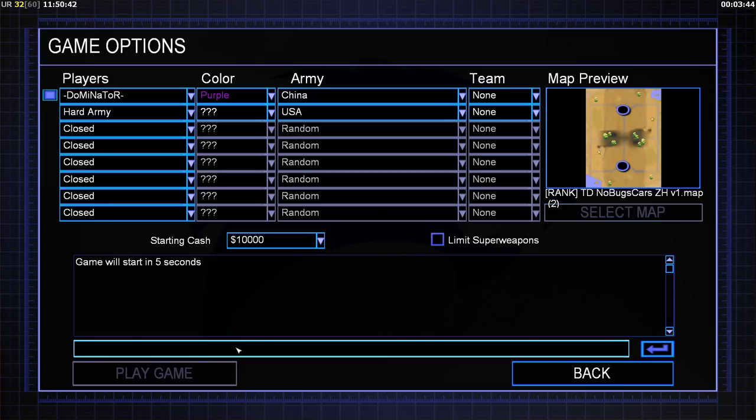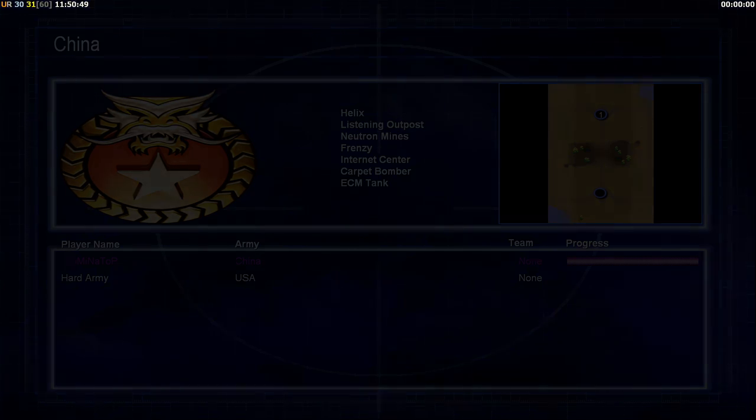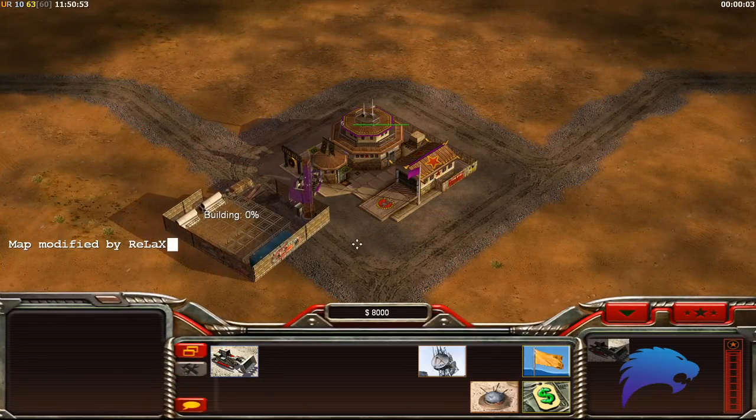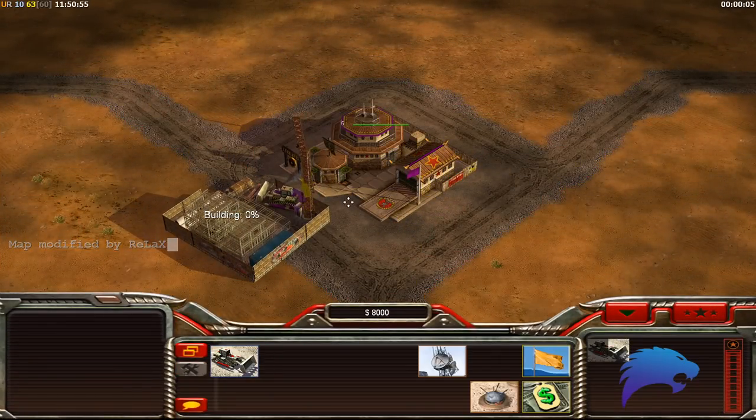Without further ado, I'll go in and show you against a hard AI, and then I'm gonna show you it working in the real world against one of the players who actually took part in the World Series. Let's build — I'm gonna press D on the command center for a dozer.